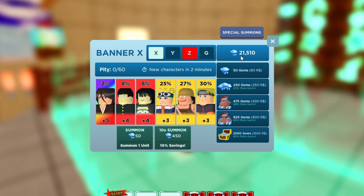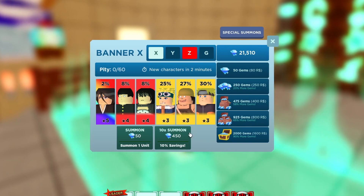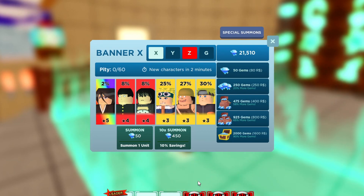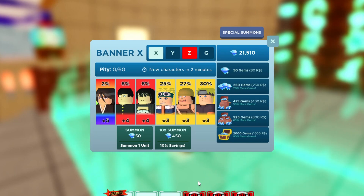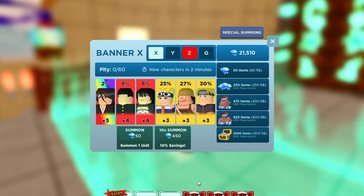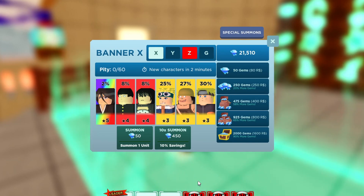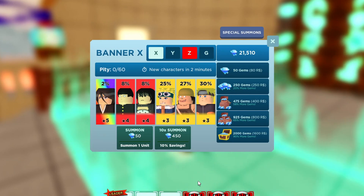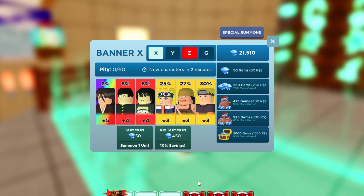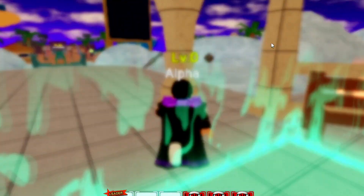People keep telling me to spend my 21k gems and summon stuff, but I want to hold off until the end of 2022. I'm guessing I'll have around 30k to 35k gems from codes alone by then. Once I show you guys the total, we'll go ahead and summon and see what we get. Stay tuned for that — it's going to be cool.